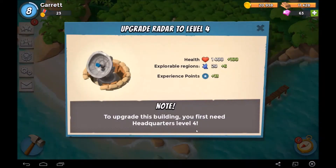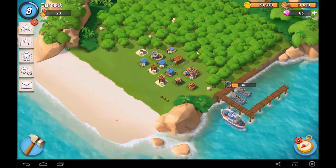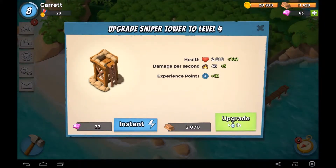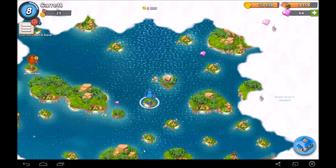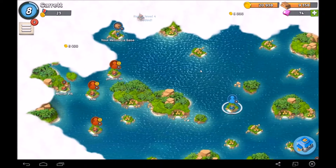Our radar is level three still. We should choose something to upgrade — we'll start that to level four, and we're gonna attack. We have a lot of people to attack right now and we've got quite a bit of diamonds.